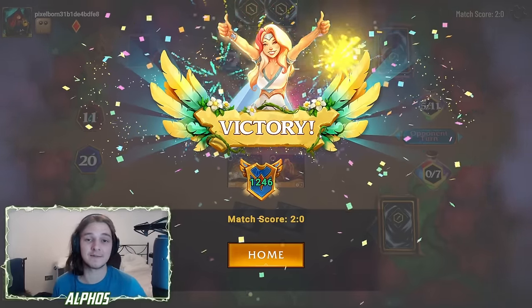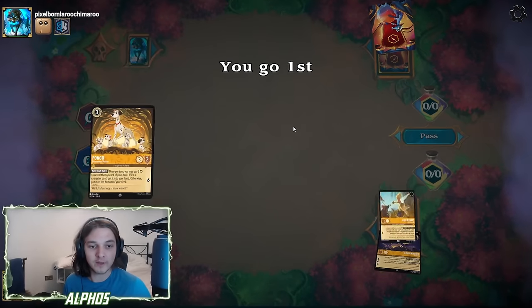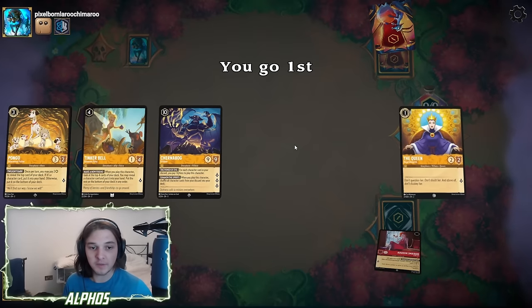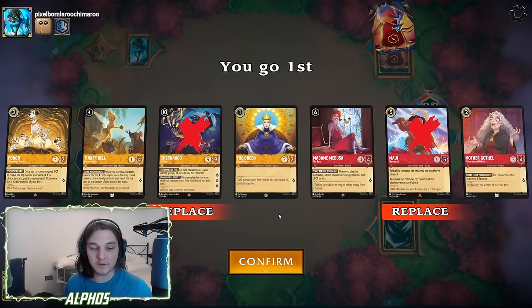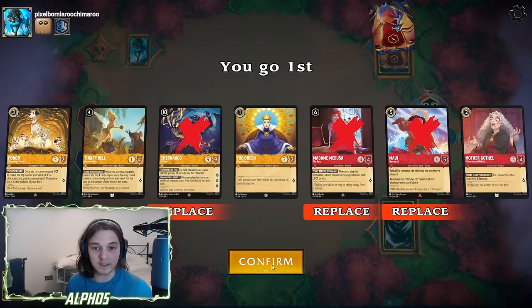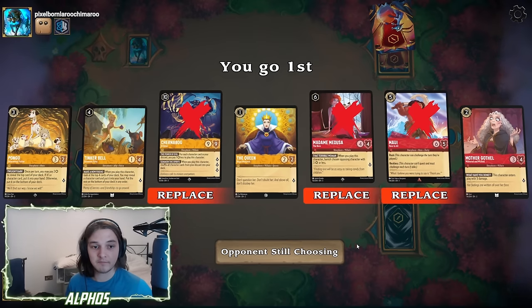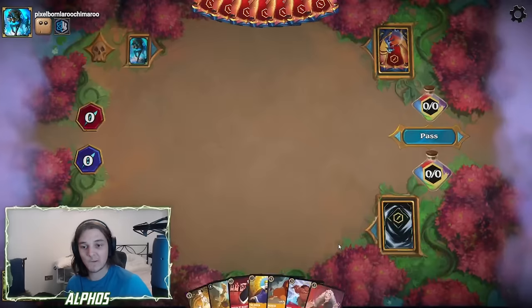We've got a match against Sapphire Steel Wheel Ramp — a matchup we can win as long as we apply some early aggression. I want to keep the Medusa because it's really good for removing any Beasts we might face. Actually, I don't think we can keep the Medusa because we need to look for some ramp. So let's keep our 1, 2, 3, 4 curve but still look for some ramp. Didn't find it.